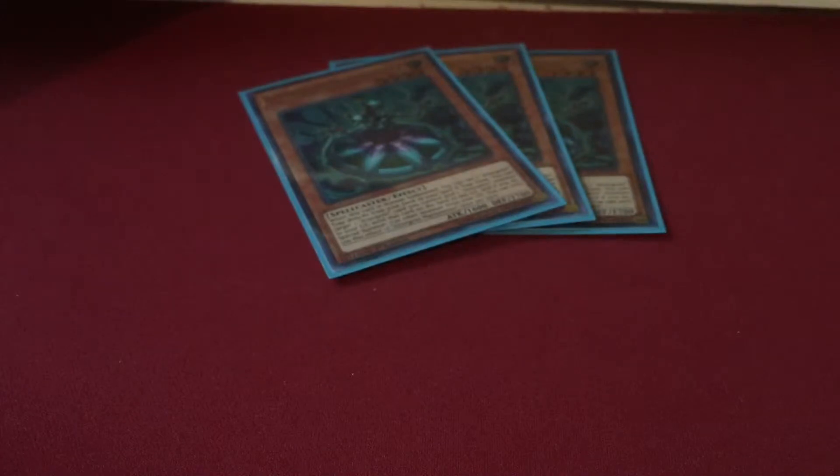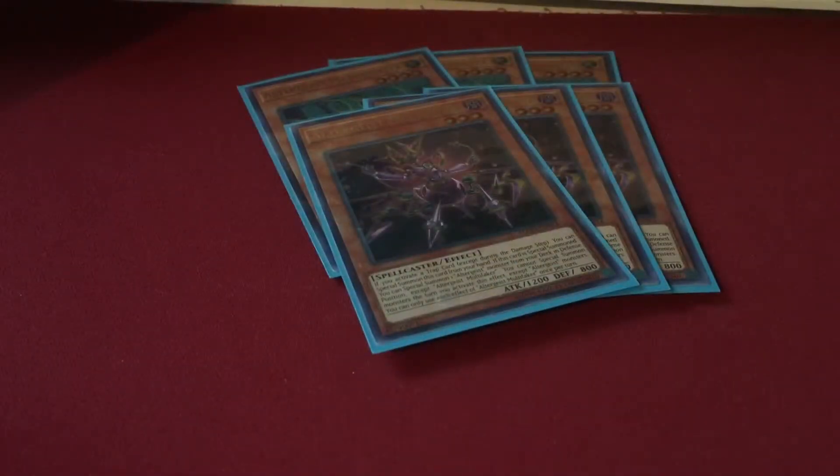Starting off with monsters, we have three copies of Marionetter — pretty standard for Altergeist. It searches out your traps and sets them from deck. Very good card, must be a three-of. Same with Multifaker — this is the card that really makes Altergeist good. It speeds up your plays, it can search out a bounce in the form of Silquitous, and it's just good. It doesn't float but you really can't ask for much more — it's absolutely insane.